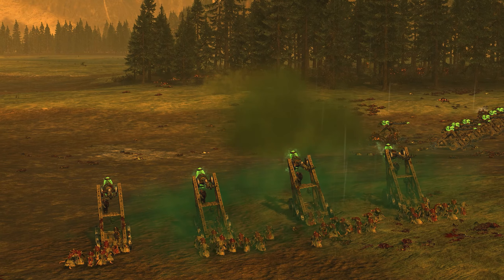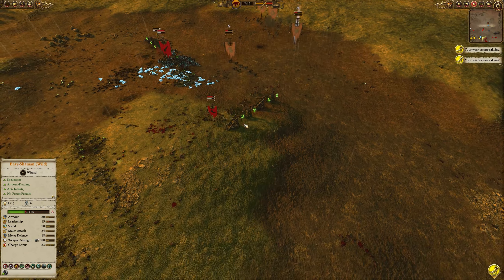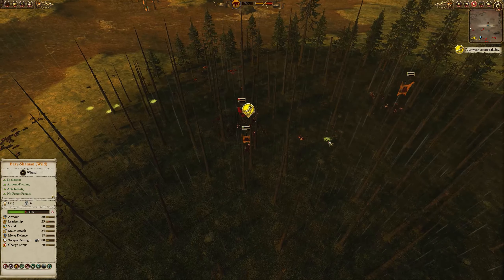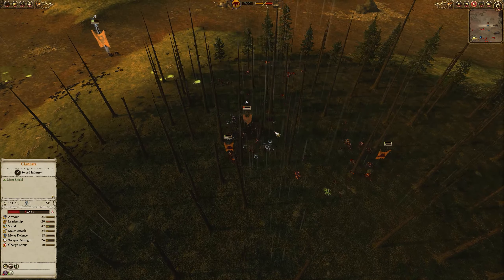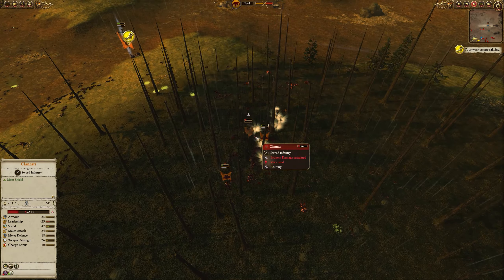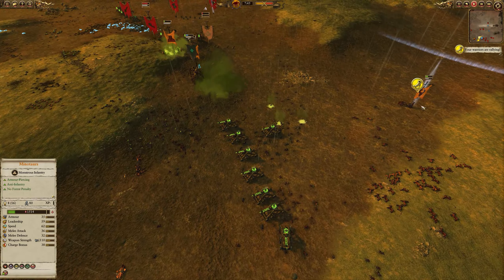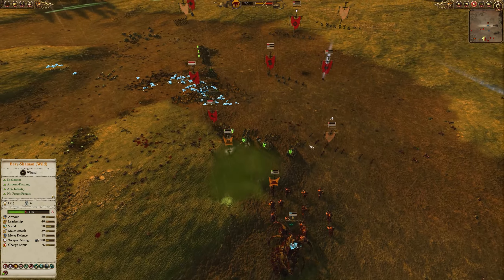I managed to get one spell off my Lore of the Wild Shaman onto the artillery hoping it'd destroy some pieces, but it very much did not. Fortunately my two routed units have now rallied and I've sent them to attack some Clan Rats to build their confidence — because if they win in combat it builds their leadership and they can come back much more confident. My Bray Shaman has managed to come back from that quick little rout too — he was just a little bit nervous, he's fine, he's half health, he'll be fine.